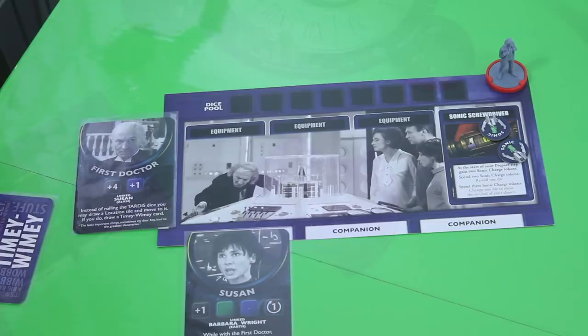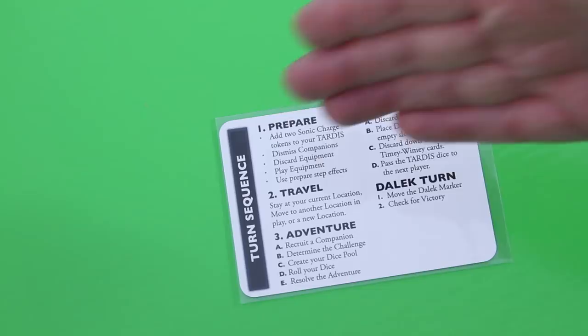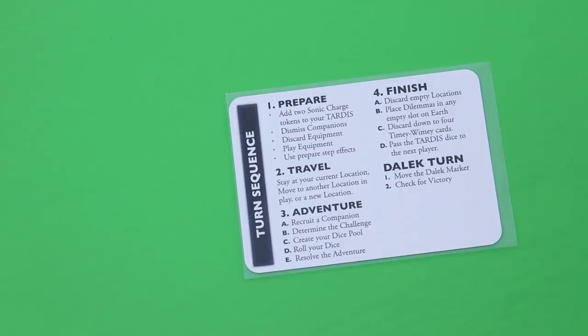I'll explain all the rules as I go. We start with the First Doctor. The first thing you always do at the start of your turn is take two sonic screwdriver tokens, but keep in mind you're never allowed to have more than five, so we'll start the game with four sonic charge tokens. During the prepare step you're also allowed to dismiss companions - you can never have more than three, and sometimes you have a companion that doesn't help because you already have that combination of dice. I can also discard equipment because I can't have more than what's installed to my TARDIS.